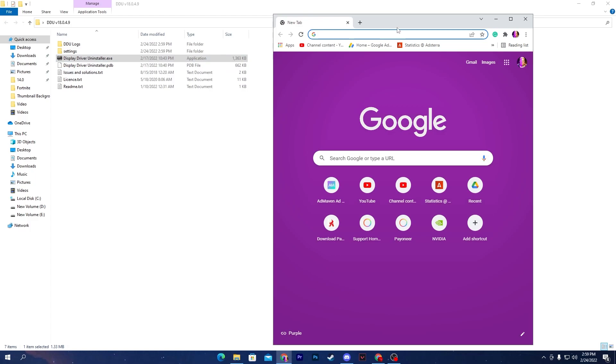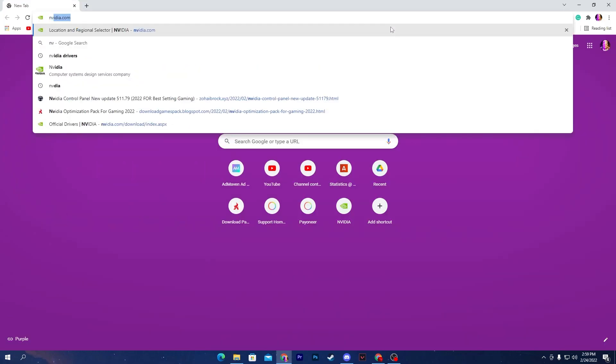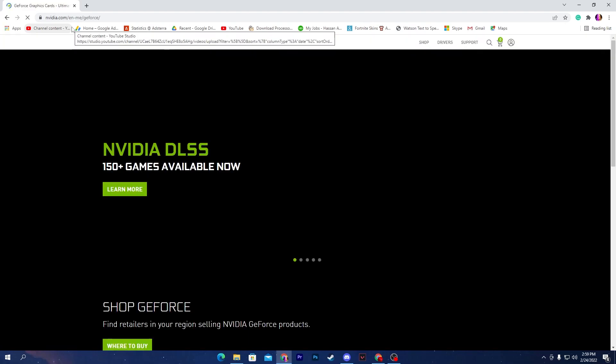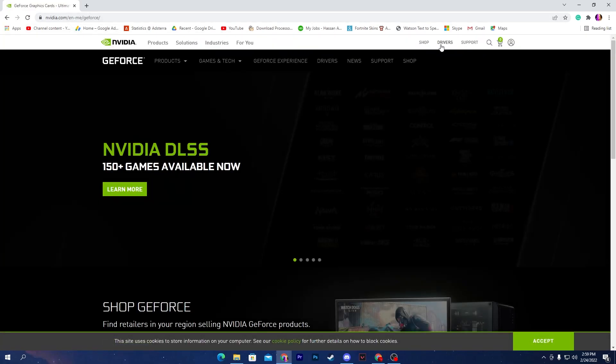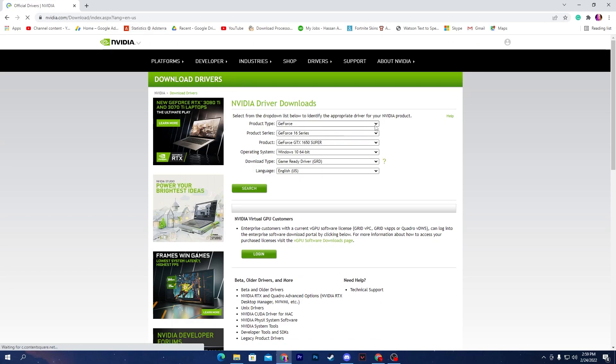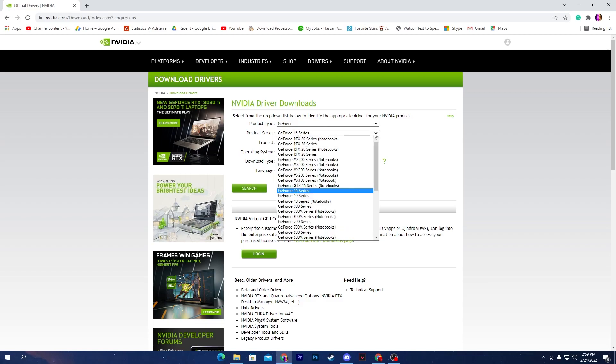Once your PC restarts, open your browser and go to the NVIDIA or AMD website to download the latest driver. For NVIDIA, go to nvidia.com and find the driver section. Select your product type or GPU model — for example, a GeForce GTX 1650 Super. It may auto-detect your GPU, but if not, manually select it from the list.